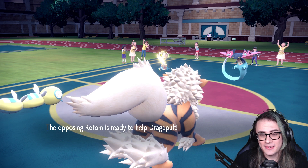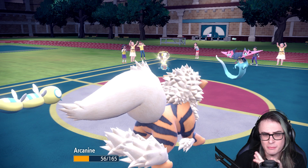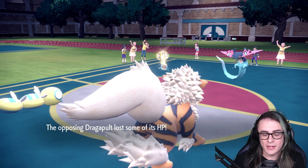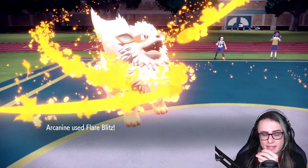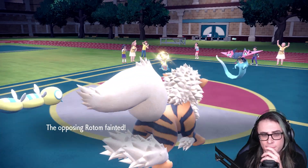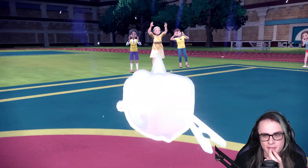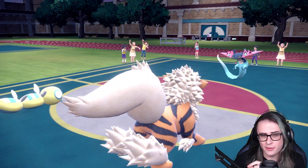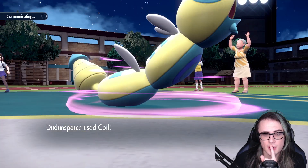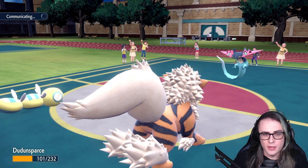Rotom goes for Helping Hand — that's a little terrifying, but it still shouldn't be a big deal because Arcanine will take that and I just need to KO the Rotom. I can also go for Roost next turn on Dudunsparce. I'm going to have to take a Fake Out on Dudunsparce probably, and next turn Randy going for Fake Out plus Dragon Darts I think actually wins the game here. Just in case, I'm going to go for Roost and Flare Blitz.